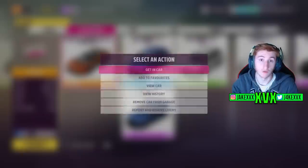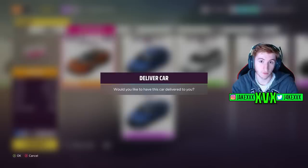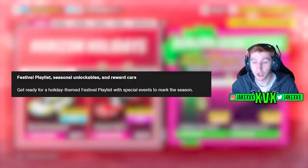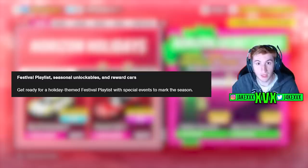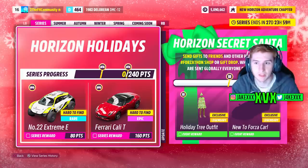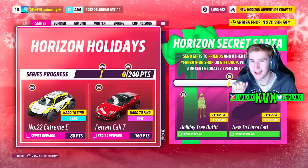We're going to start off with the festival playlist and all of the cars within that. There are six new cars this week - four of which are in the festival playlist and two of which are outside of it. This series is holiday themed because it's Christmas and there are holiday themed festival playlist special events as expected. For 80 points we can get the Xtreme E number 22 and for 160 points the Ferrari California T over the entire series. Secret Santa is returning and has changed a little bit - we know the rewards.